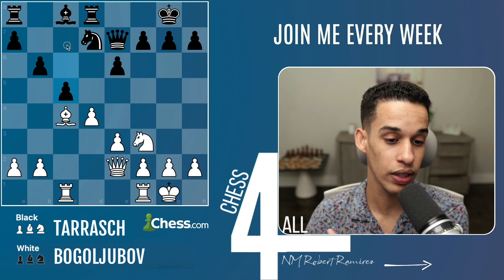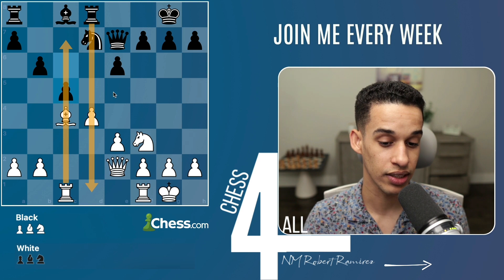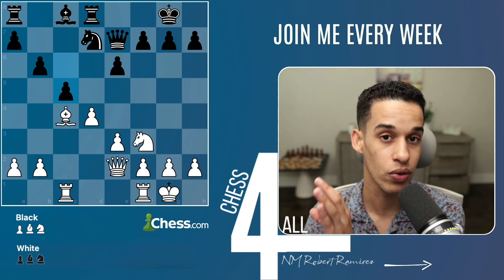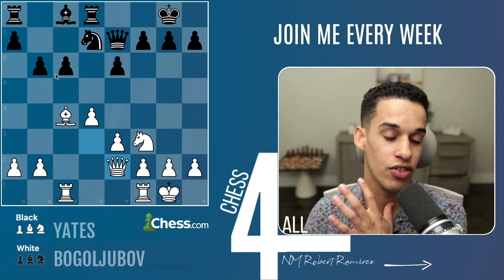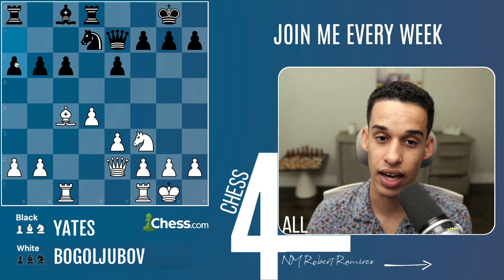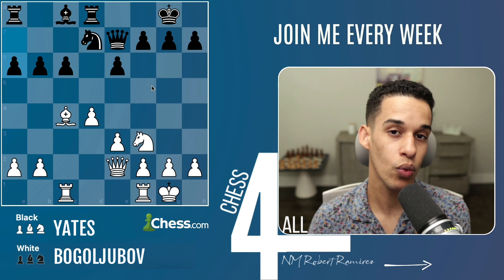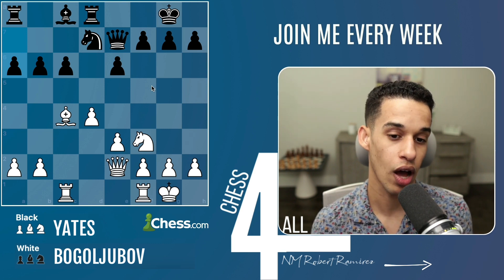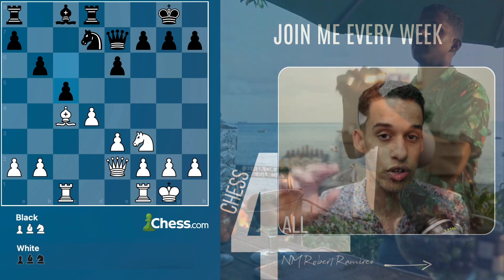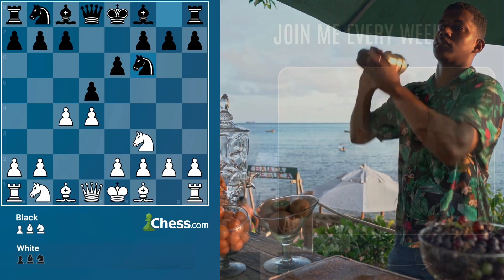This is Tarash with the black pieces. He played c5, and notice how the c file is going to be open for the white pieces and the d file for the black pieces. In the other game, Jates played a6 instead, and you'll see why. In both games, the white pieces were able to win because they understood how to take advantage of an open file. Make sure to have your favorite drink - this is going to be a long but powerful lesson.